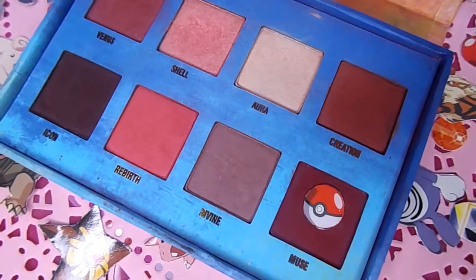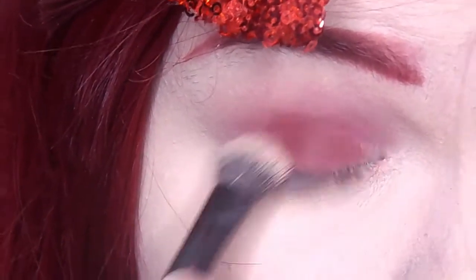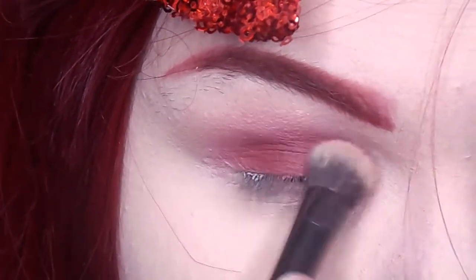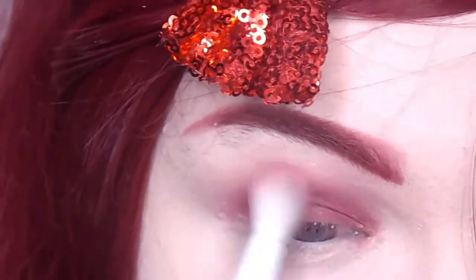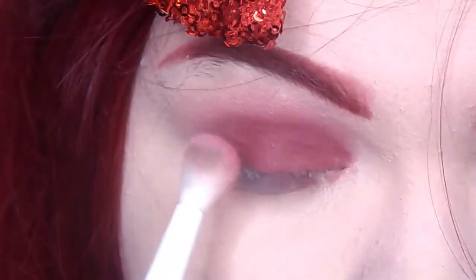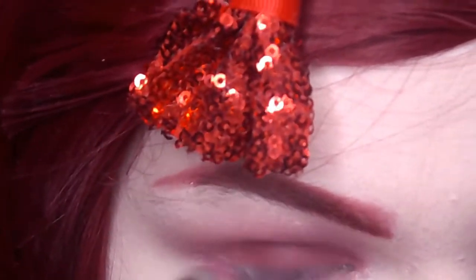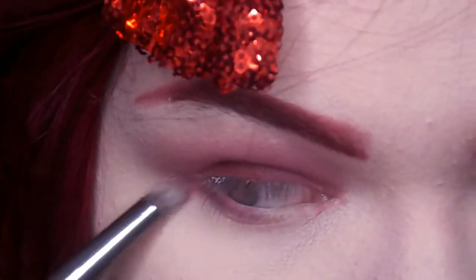Once you have that bright red shade all smoked out, you're going to go in with a deeper red and apply this all over your lid, blending that into where you put the bright red. Then you're going to bring that dark red shade into the outer third corner of your eye and just smoke it out on your lower lash line.